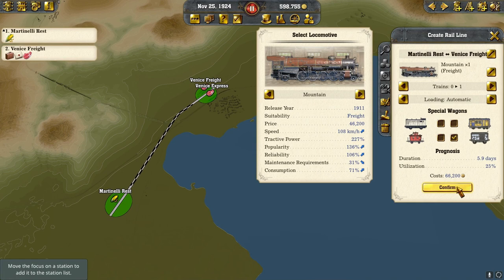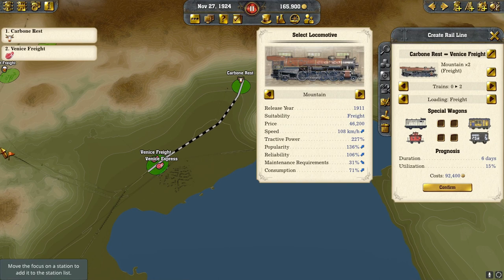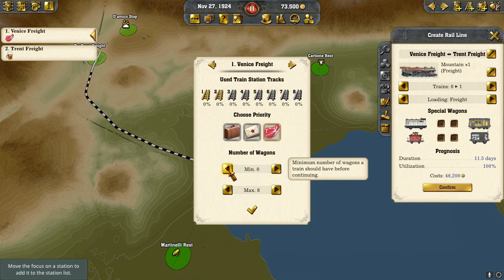We're bringing corn into Venice to start growing it. We're also bringing in our grain, going slightly around Trent down to Venice. Venice is making meat, so we're going to bring in two trains of cattle to keep that going, then put a train from Venice to Trent. We'll go with the mountain freight and full load for now — I may come back and change that. Adding a refrigerated car for the meat.